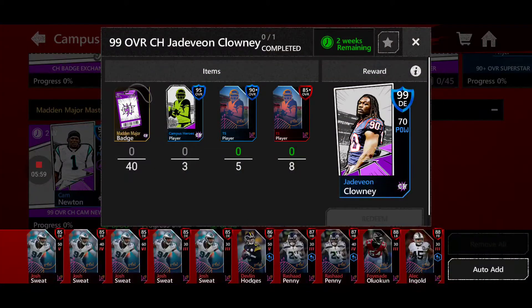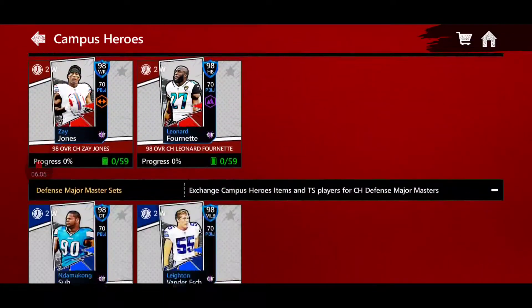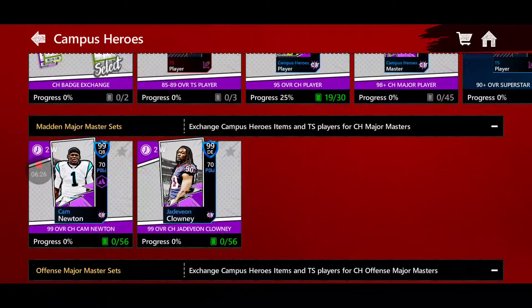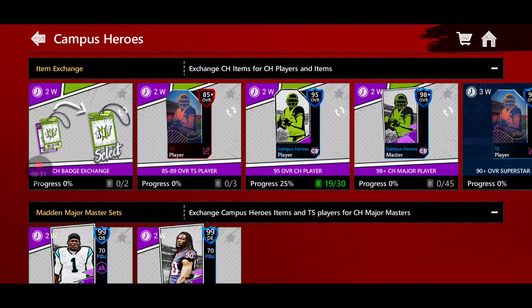I think it's well worth it to grind and get the 95 overall players and the Madden Major badges. Obviously, depending on who you are grinding for, you will need to grind more often for a specific badge. If you want 99 Jadavion Clowney, you're going to more specifically grind for the Madden Major badges — but only do that after you've completed your 12 events so that you can get your free 92 overall and then later get a free 98 non-auctionable player.